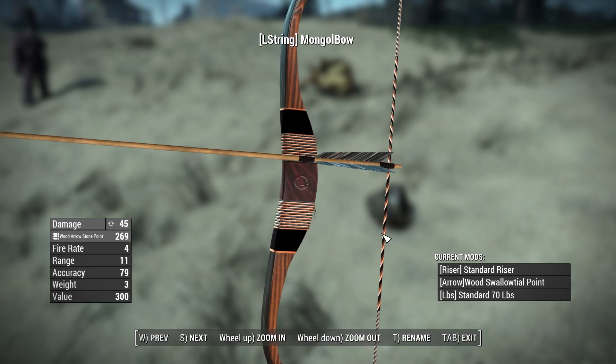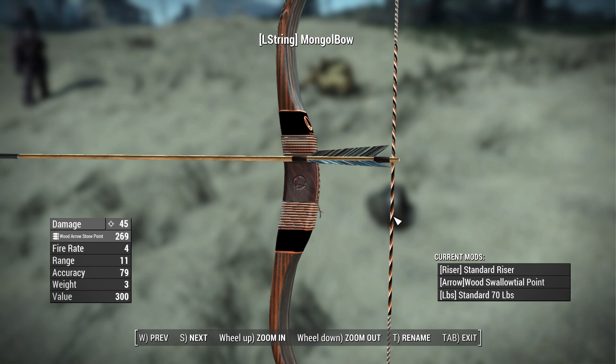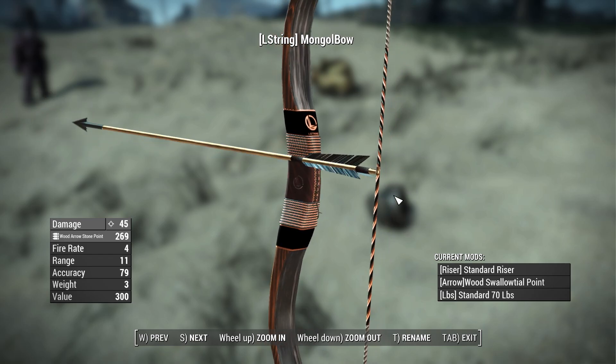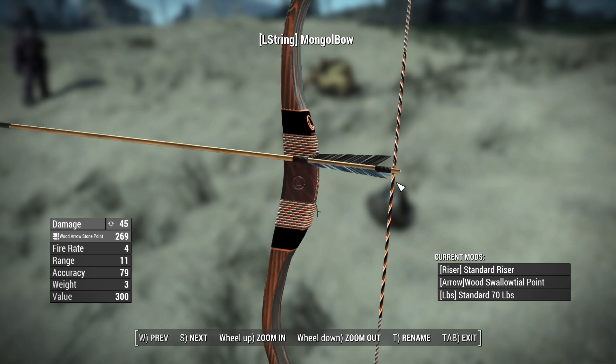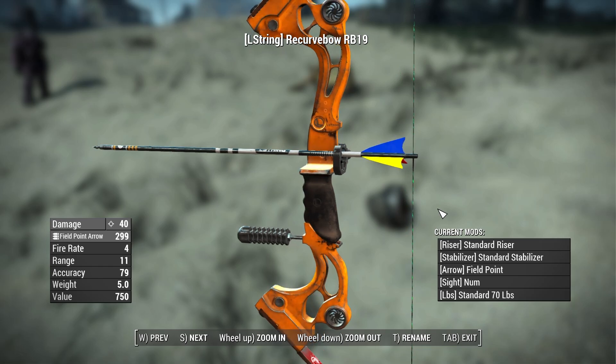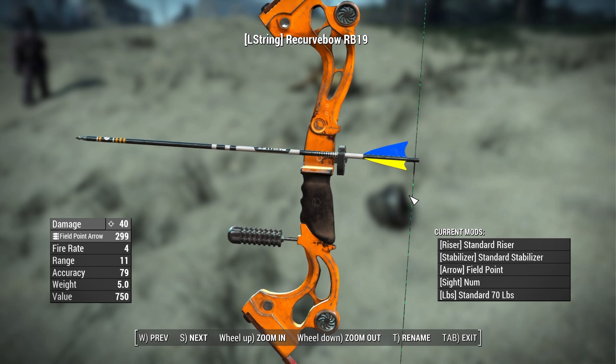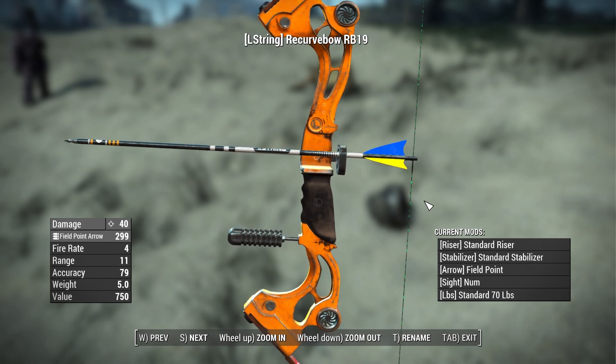Moving up the line, we have the Mongol bow - a fancier, more ornate version of a wooden bow, added in one of the most recent updates to the L-String bow. This has a base damage of 45, a fire rate of 4, a range of 11, an accuracy of 79, a weight of 3 pounds, and a value of 300 caps. It does look very nice, though it has the least amount of attachments of any of the bows. Next is the recurve bow with a base damage of 40, fire rate of 4, range of 11, accuracy of 79, weight of 5 pounds, and a value of 750 caps.